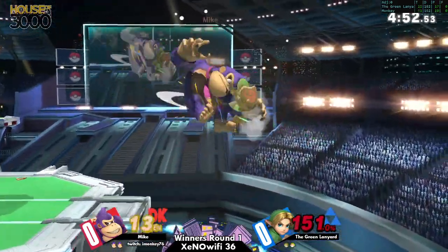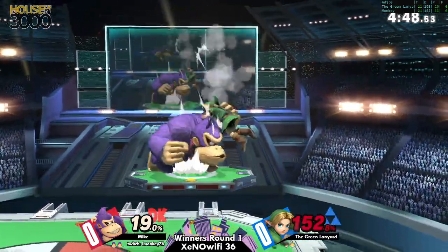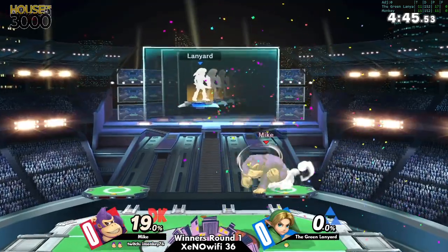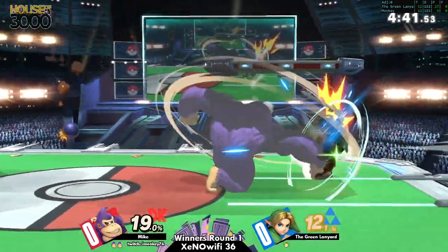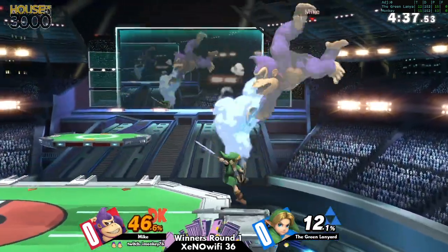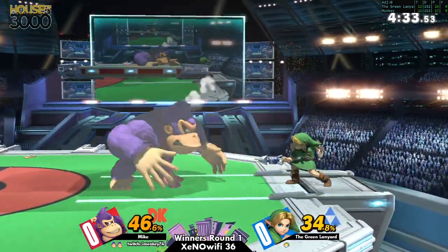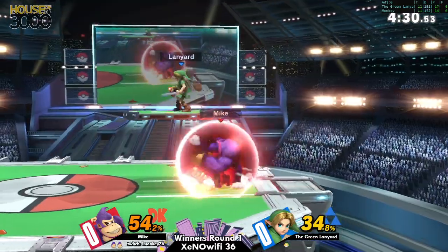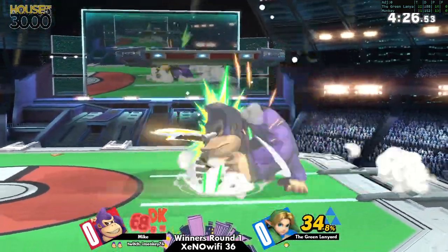Good high recovery from Lanyard, but a bit of a premature nair there. Oh my god, stop holding shield in front of DK! He's terrified — DK doesn't have that many quick buttons facing that direction. He just had a shield and you saw how he didn't give a crap about the bomb and it just bounced off him. That's so tragic for Youngling.